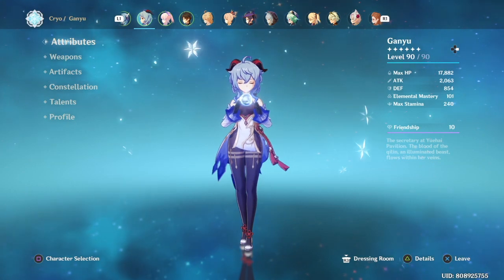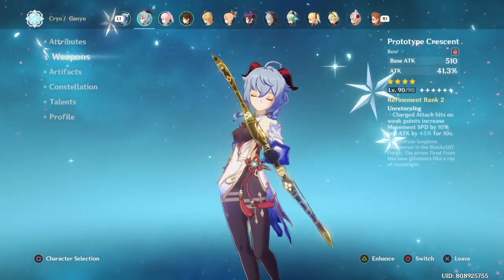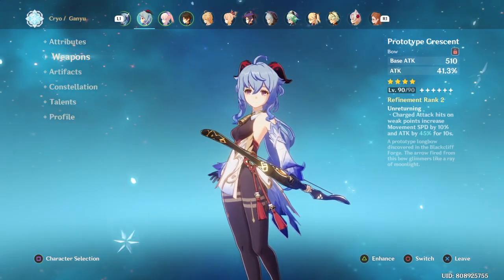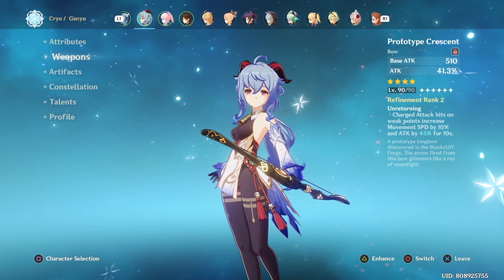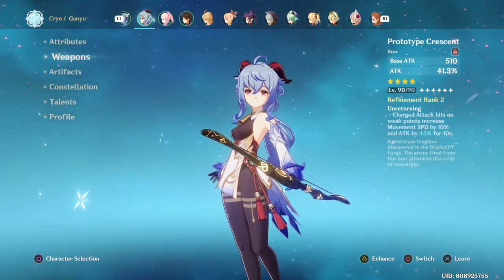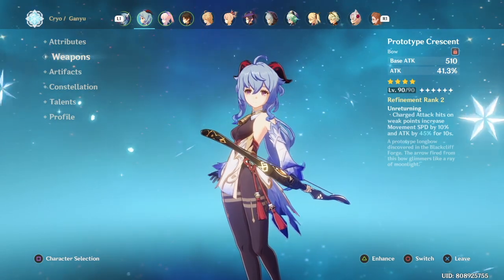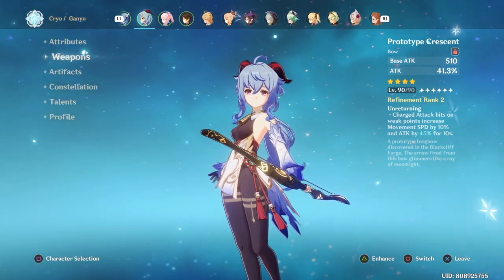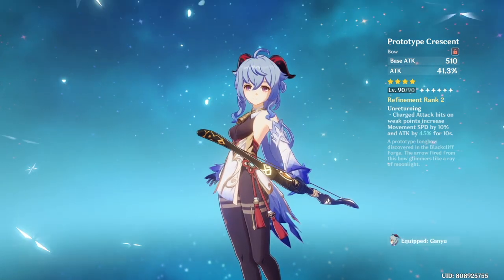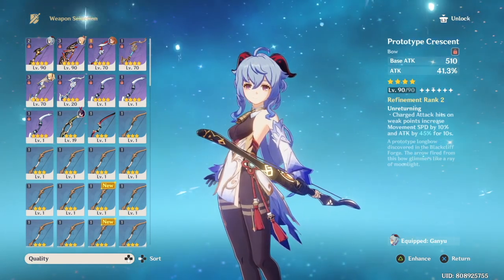My Ganyu is already maxed out — she is level 90 and C0. For her weapon I use Prototype Crescent because I don't have Amos' Bow, which is her ideal weapon. You can craft Prototype Crescent at the blacksmith, so it's an F2P-friendly weapon.